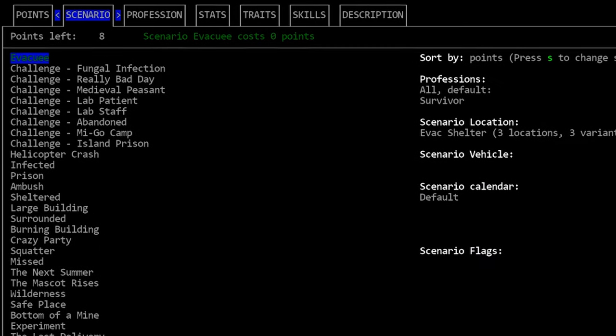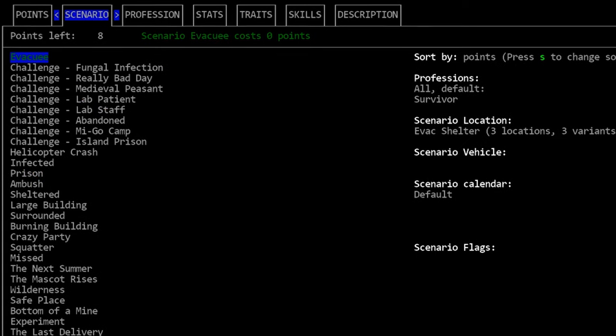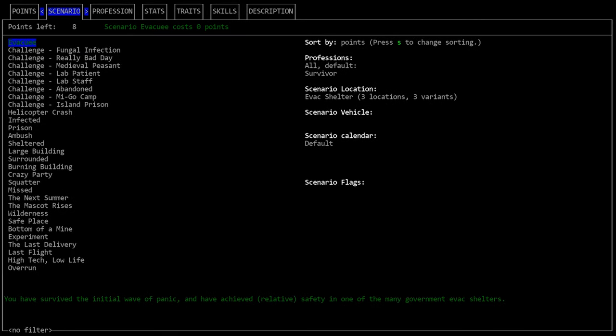I highly, highly, highly recommend that for your first game — honestly for like your first 10 games — you should be using the evacuee scenario. This is the most vanilla start in the game, it guarantees temporary safety and you can choose basically any profession. Please start here, it is in your best interest. Please don't be one of the people who comes in complaining about how difficult the game is and then reveals they jumped right into the very difficult scenarios. You need to start with the evacuee scenario.